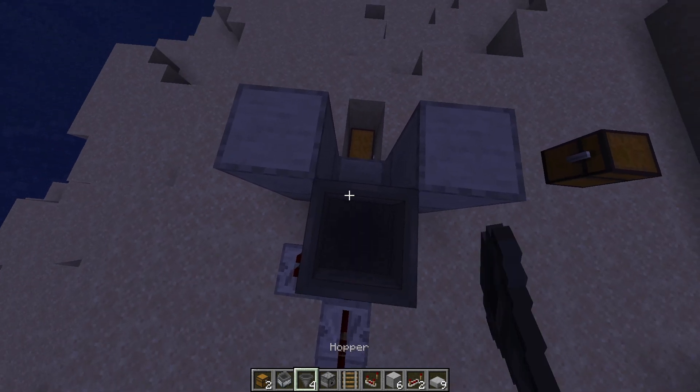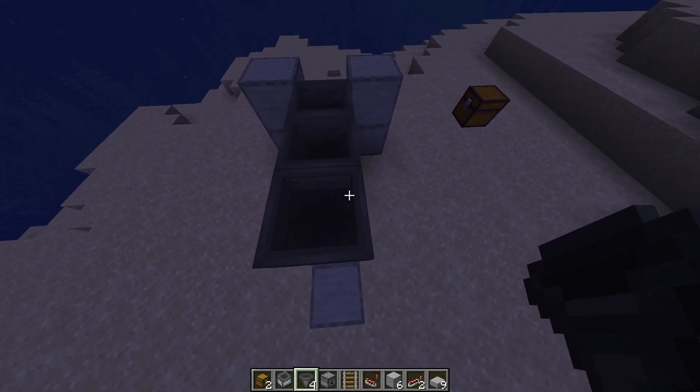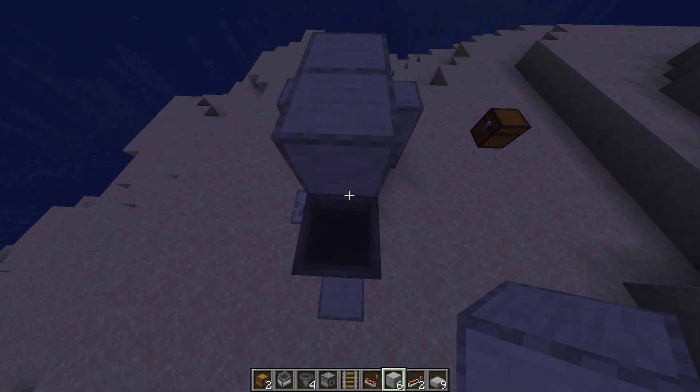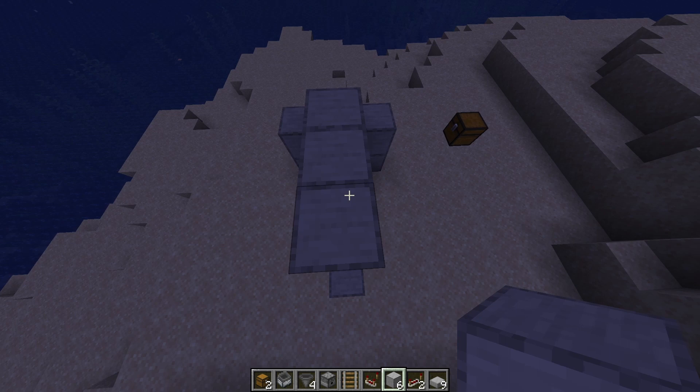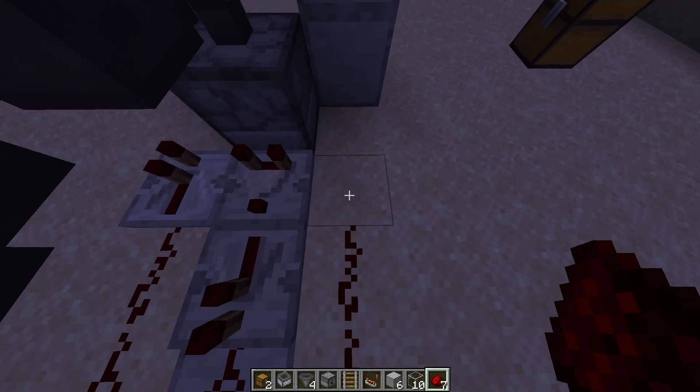Then we're gonna place one hopper on the dispenser and two hoppers that point to the one hopper. After you did that you want to place the three blocks in the middle. Then jump down and place the redstone around it so it will connect.